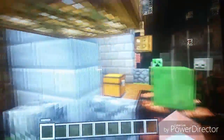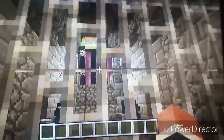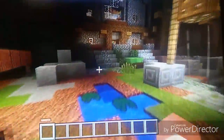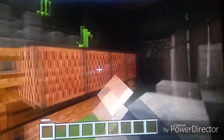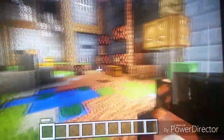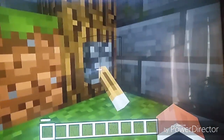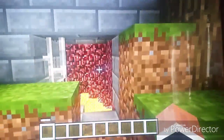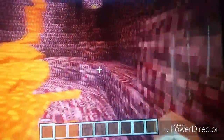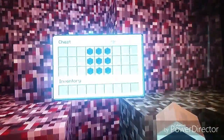Also in here, you can actually find ender dragon heads, which is pretty neat. You see the end portal up there. We got the musical notes. And there are other mysteries to be had that can be found, like this right here — the nether. This place you can find wither skeleton skulls, right here.